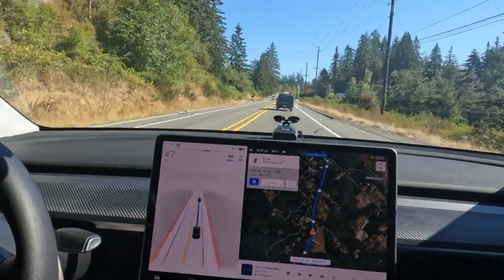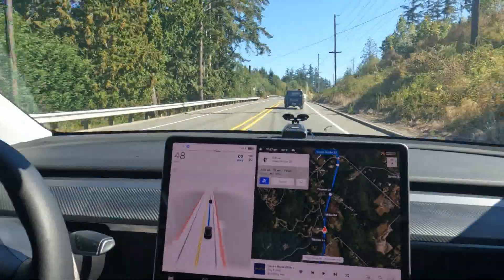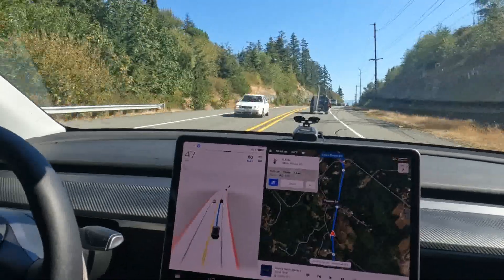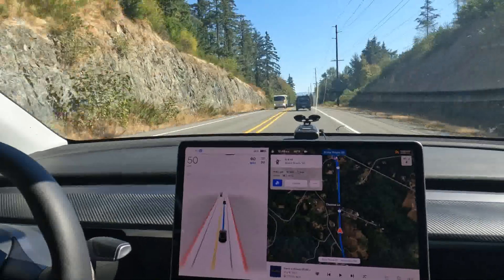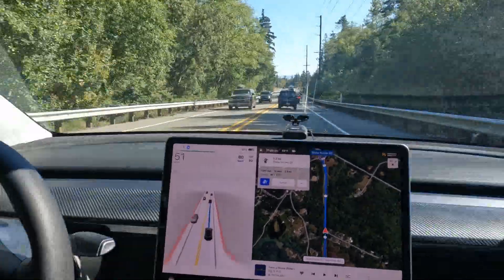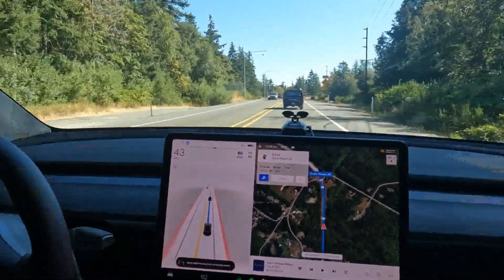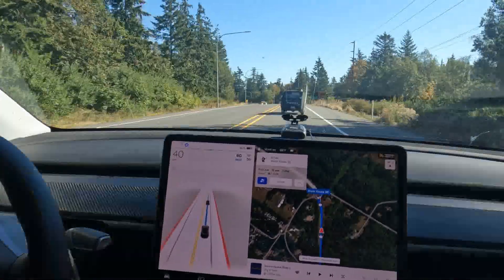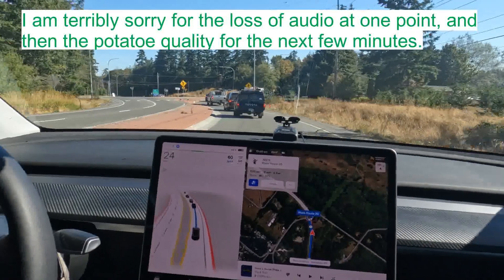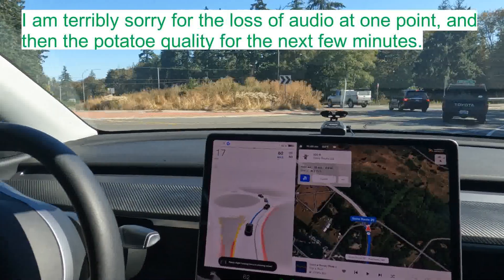We're on Highway 20 spur — this is what you'd take to head out to Whidbey Island, but I am heading back home. Our first challenge is to see how the car handles roundabouts. As we approach, we're going to go through our first of two roundabouts. The second is on state route 20, a high-speed roundabout. We've got a fair amount of traffic, and the car is keeping following through since there was no traffic conflict.